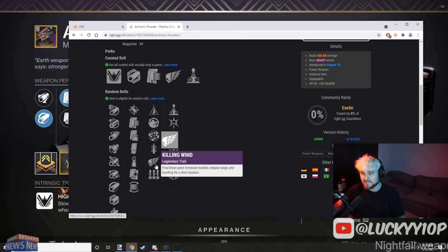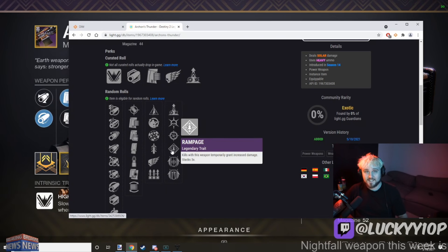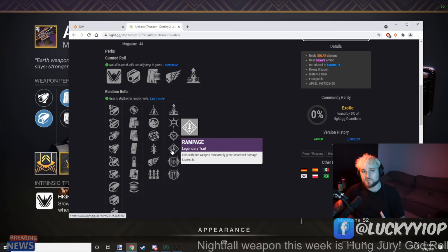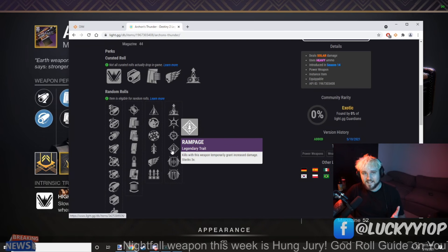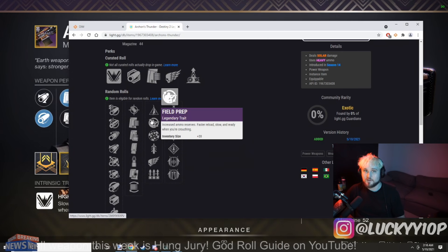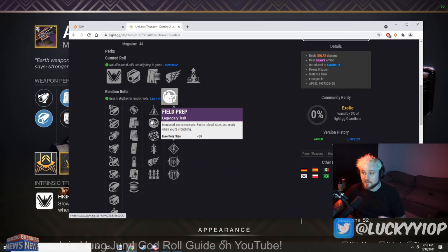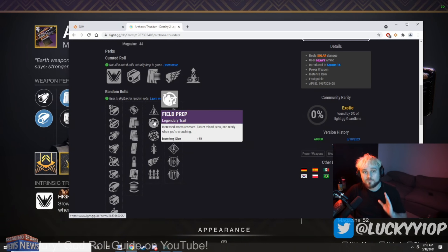For PvE purposes, you're definitely going for Rampage, since you'll be using this for add clear, not boss damage. Bungie really needs to buff machine guns — hashtag buff machine guns needs to trend on Twitter. Machine guns have been left in the dust for a long time. Pair Rampage with Field Prep for PvE: you get increased reserves, faster reload, and faster ready speed while crouching. Field Prep and Rampage makes for a really nice PvE roll.